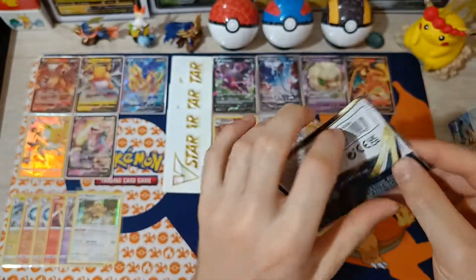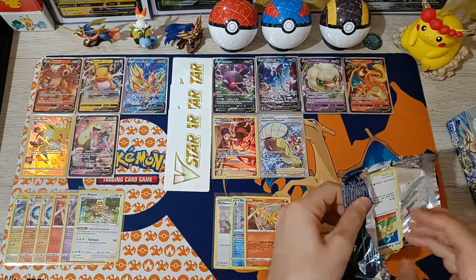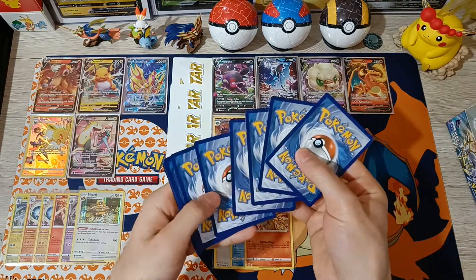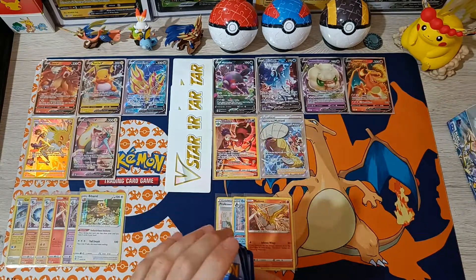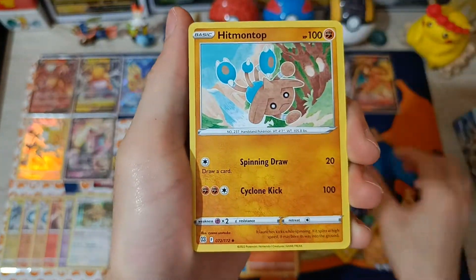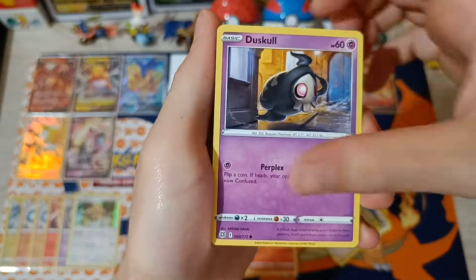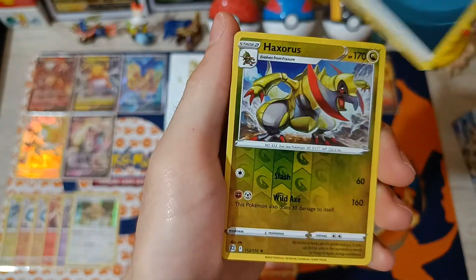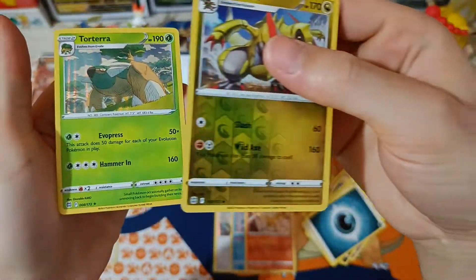Pack number 17 — last two packs. One more pull will be awesome! Cards: Luxio, Hitmontop, Magma Basin, Farfetch'd, Duskull, Grimer, Shinx, Bidoof, Energy, Reverse Rare Haxorus, and Torterra Holographic — two rares!